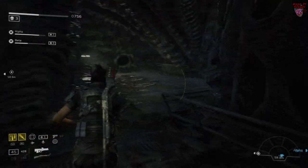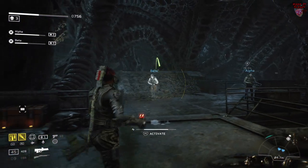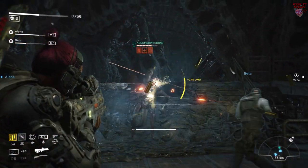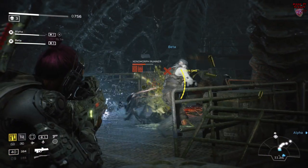The next room can be quite annoying. Trigger the fight and run back towards the door that you came in. After you're done dealing with the drone and any Xenos that spawn, go and trigger the next part of the room and run back here again — that way you're nice and safe by your ammo box.